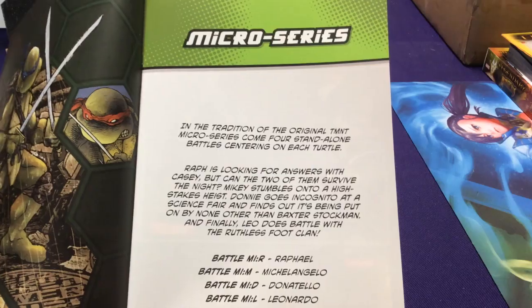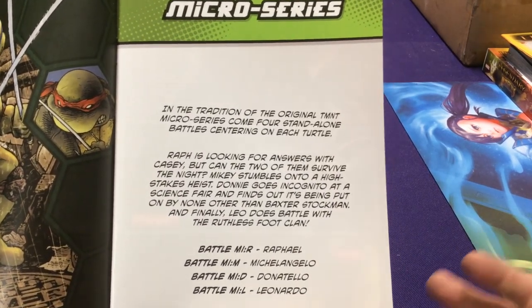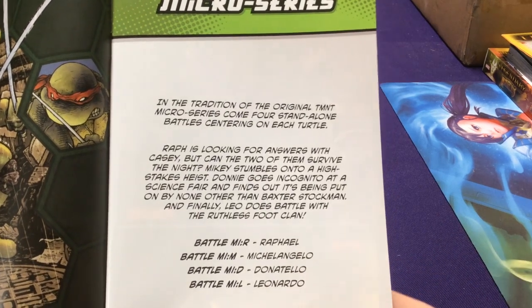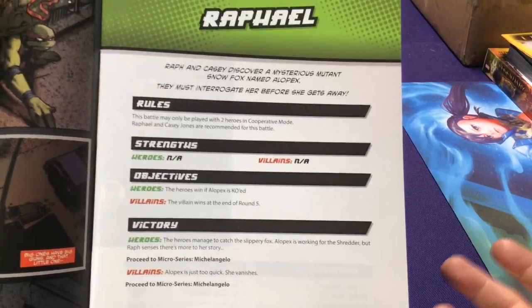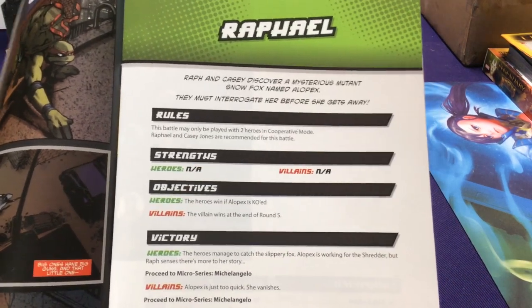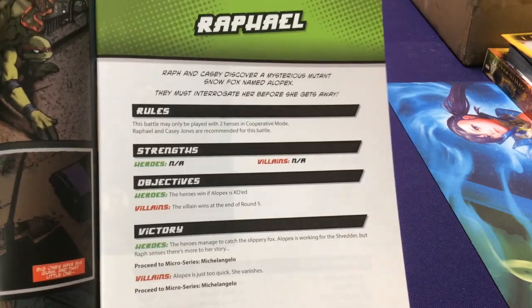The Micro Series are based on the comic books — each comic had a single storyline for each of the turtles, where they went off and did their own thing for an issue or a series. Each scenario is based on what they did during those issues. They're played a little differently — you play all four of them. Except for the Raphael one, the other three are played with just a single player. If you're playing with other people cooperatively, you could take turns or each play a different turtle's mission simultaneously if space permits.